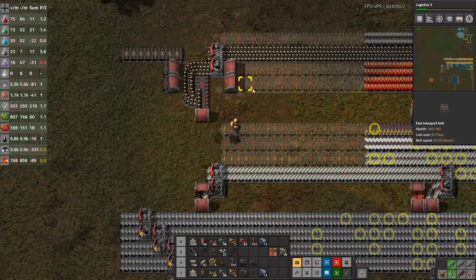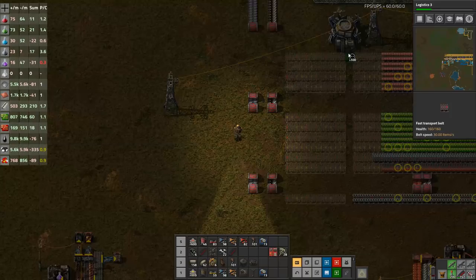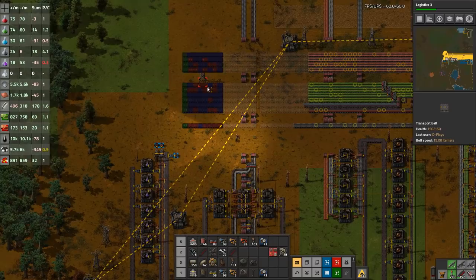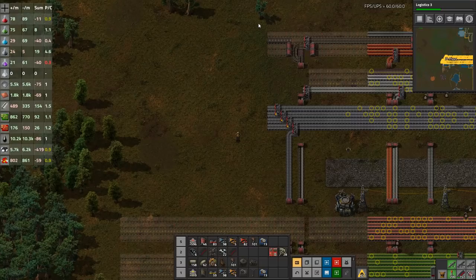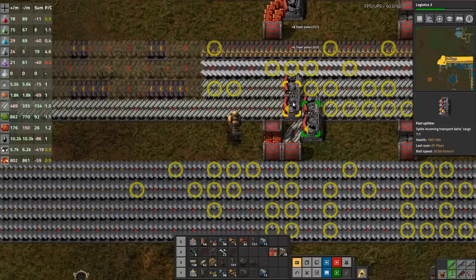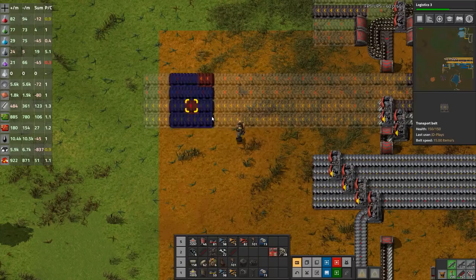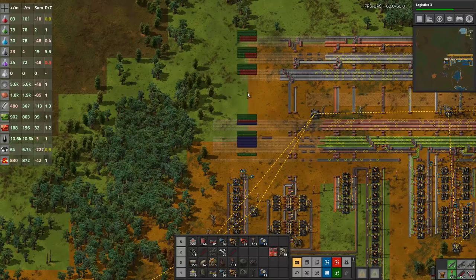Pasting along and extending the bus. We want copper — all those belts. Is that our main bus? I think so. I just need to extend it right the way out. We actually need you to go priority left. Copy, paste, paste, paste. That's a semi-clean part of the bus. Going to map view so I can draw a straight line and just drag that further out.